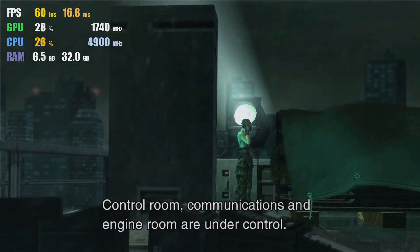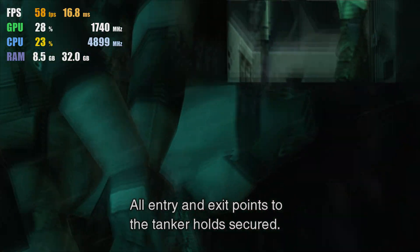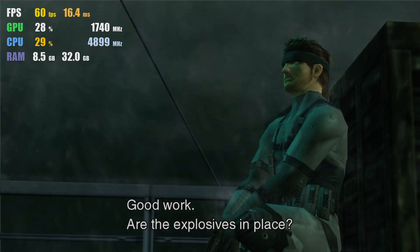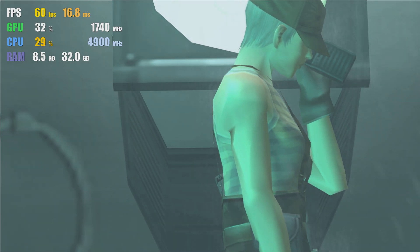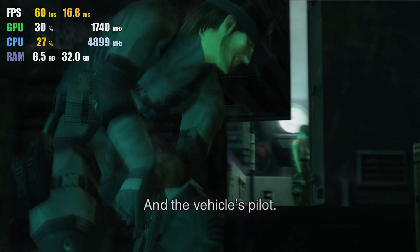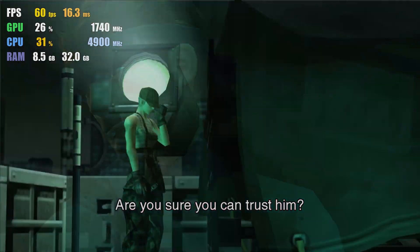Report your status. Control room, communications, and engine room are under control. All entry and exit points to the tanker holds secured. Infrared sensors placed and operational. Good work. Are the explosives in place? Yes, they are all planted. Listen, once we have what we came for, the tanker will be scuttled. And the vehicle's pilot? He's the only one who underwent the VR training. No one else can do it. Are you sure you can trust him?